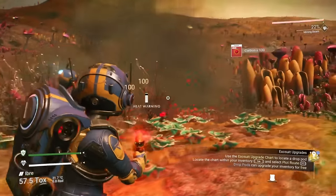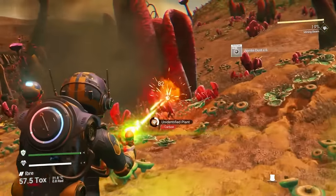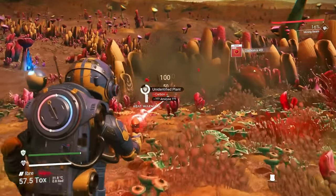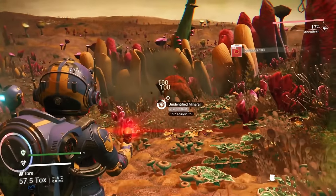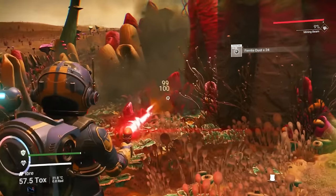Since we're out here mining, let's talk about how to mine efficiently. I'm trying to keep my mining beam in the red without letting it overheat, so when it's about to overheat, I'll just let off the trigger and hold it back down. If you can maintain this method without overheating, you'll cut through deposits twice as fast as when you're mining in the green.